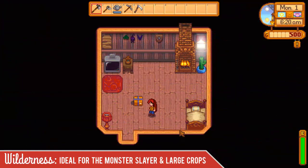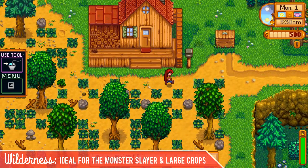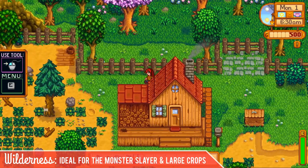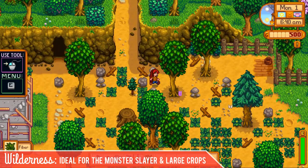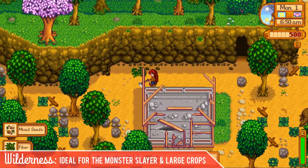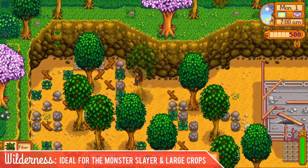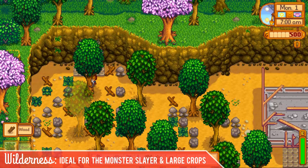The final new farm type is the Wilderness Farm, and it's very monster-centric, but during the day it doesn't appear too much different than a regular farm. It's got lots of good space and pretty normal, nice open areas to farm with. That's the path to Robin's and the mountains up there, and then you have your mushroom cave or your bat cave. You have plenty of room on both sides of your greenhouse to farm, and Grandpa's Shrine is buried back here behind this tree, so I'll chop it down so you can actually see it.